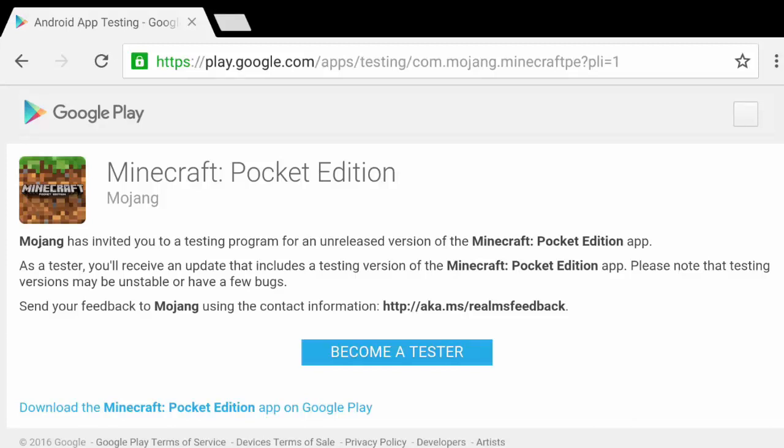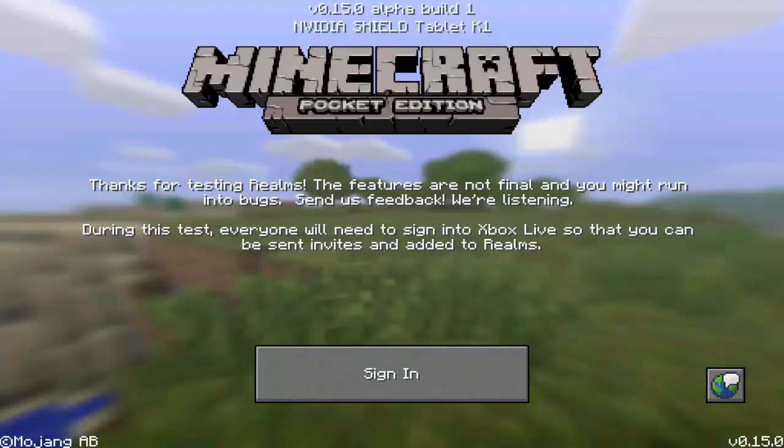Then you can go ahead and download an update to Minecraft Pocket Edition, update it, and go into Minecraft Pocket Edition. From there you'll see a page that will say something like 'Thanks for testing Realms.' You'll have to sign into your Xbox Live or Microsoft account so that you can be sent invites, added to Realms, join a Realms, and make a Realms.